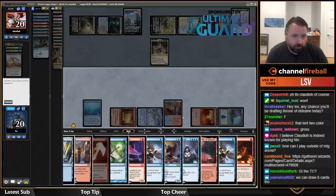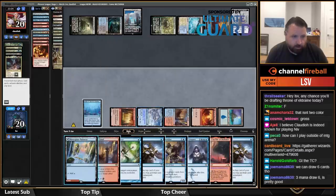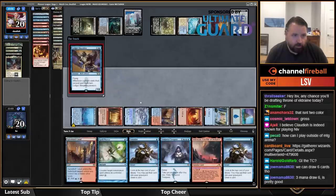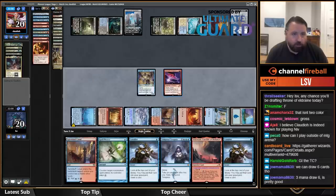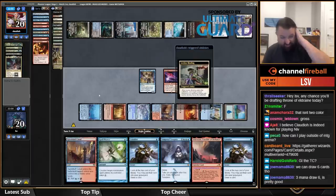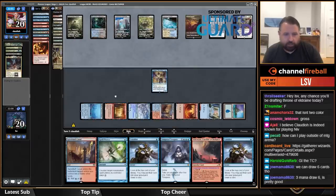No — discard Phoenix, Fiery Impulse, and I think I'm going to play a blue source and play Shredder, then hit with my Phoenix. Ley Line Binding — I should have attacked before playing the Shredder. They have a lot of exile removal.